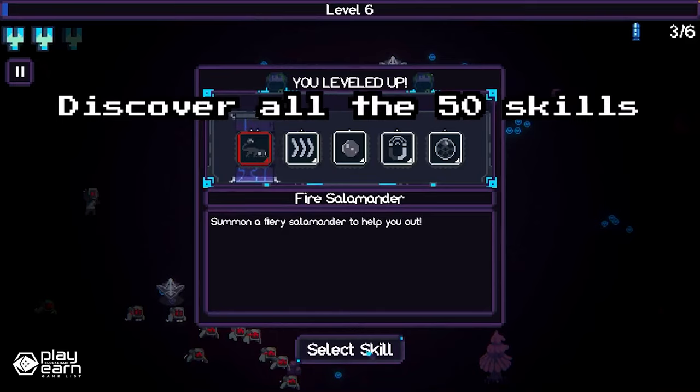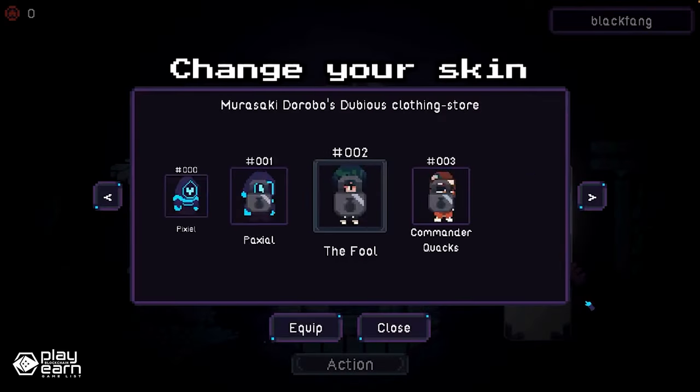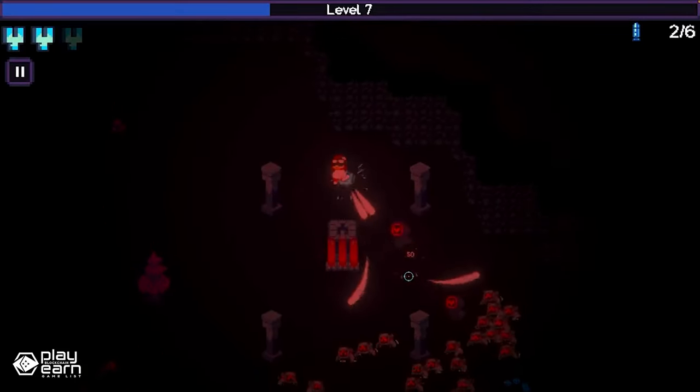The game puts you in the middle of an arena where you have to survive as long as possible by killing as many of the incoming enemies as possible. The longer you last and the more enemies you eliminate, the higher your score will be, which you can check out on the game's lobby.